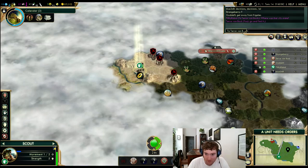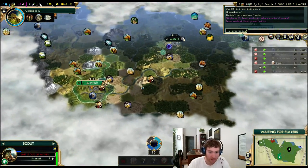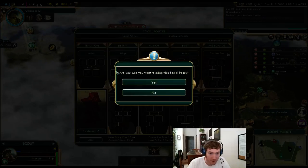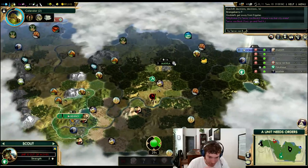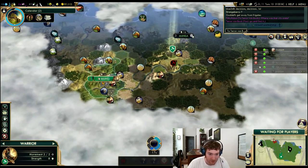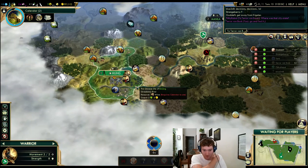It looks like it's stabilized. There's his capital — three pop. So there's some contest for that, but he looks like he has spices a little closer. Let's grab Tradition — I don't see a Liberty game here. I have good lands for Tradition. Calendar is done next turn, worker out next turn. I don't normally go Calendar this early, but I also don't normally improve Wine and Incense this early. That's going to be the Pantheon I want to go.